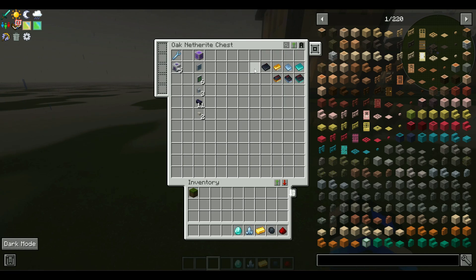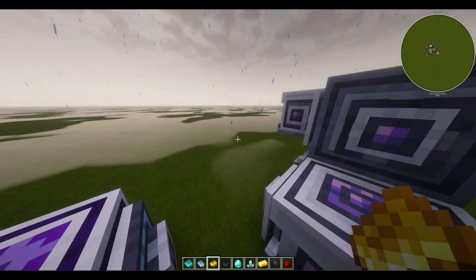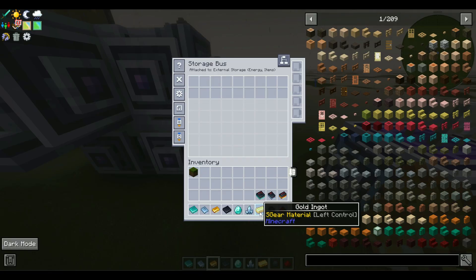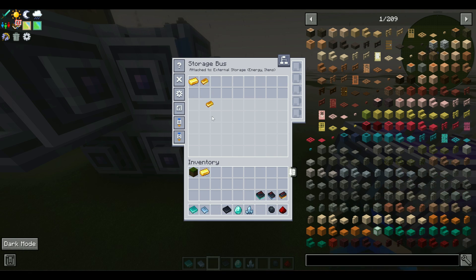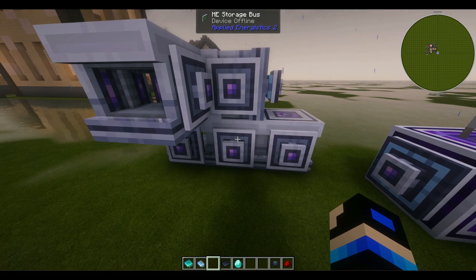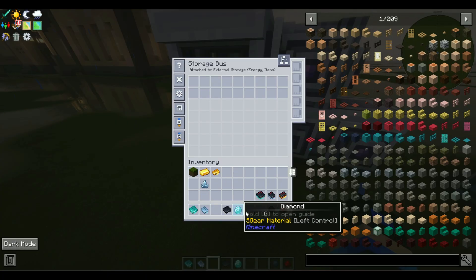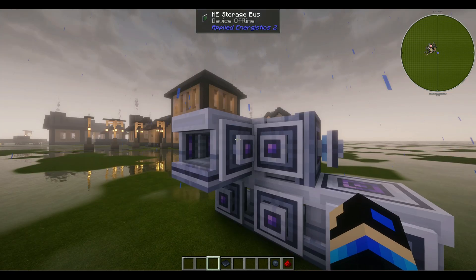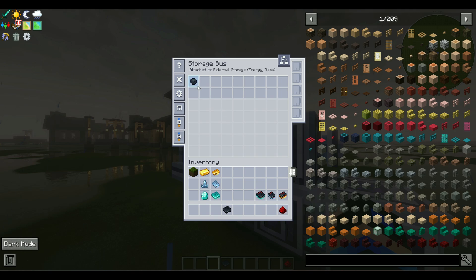Now we can start the filtering process. Grab all of our resources, printed circuits, and processors and head to the back. Starting in order with logic: on the storage bus in the back, place one gold and one printed logic circuit. For the calculation inscriber, place one certus quartz and one printed calculation circuit. For the next one, place diamond and the printed engineering circuit.